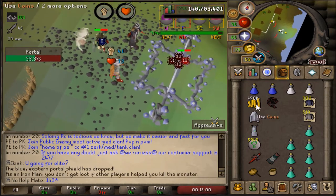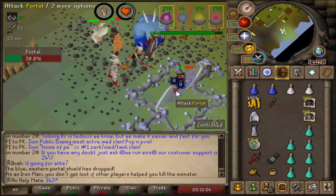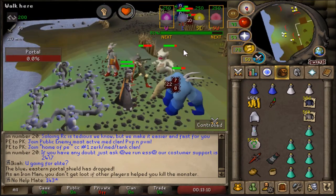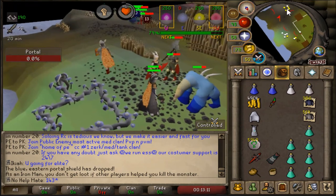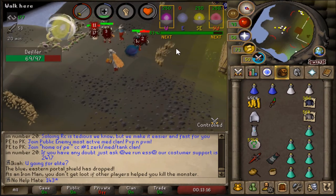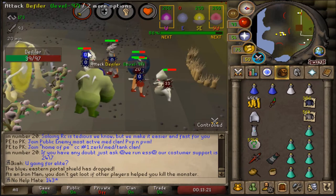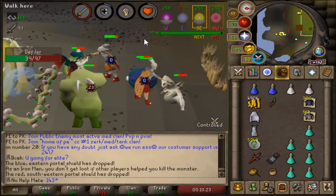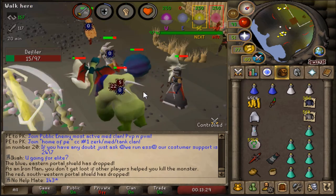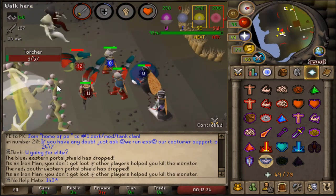Watch out for the Splatters — those are the ones you have to worry about. As you can see, this portal is already attackable so we need to go kill it. If I drop my XP display it shows all the portals and their health. The east portal is already defeated, so now we'll move over and wait for the next one. Only one portal can be damaged at a time, so when you see one being attacked, run over and start hitting it to get it done quicker.